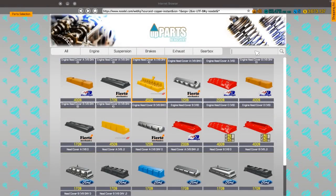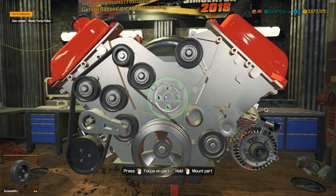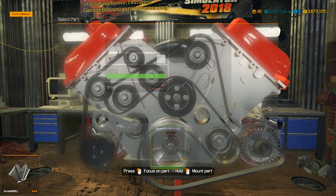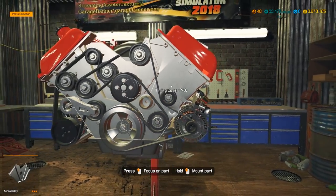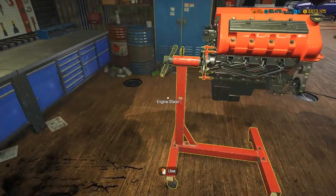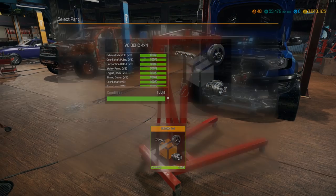And one more roller, and ta-da - there is the V8 4x4 motor ready to go. Let's install this bad boy. This thing is going to be crazy powerful.